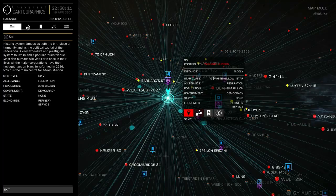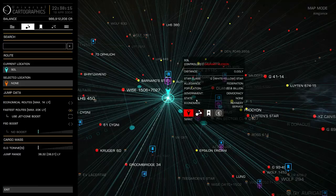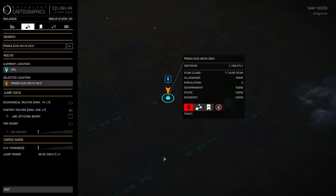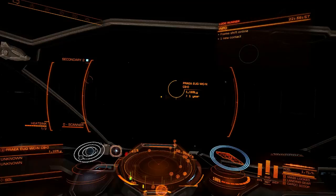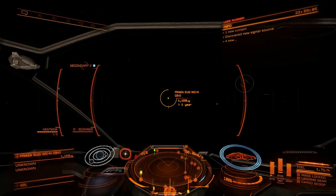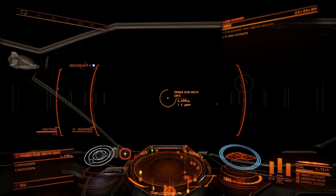Next, you're going to go to your map and put in this solar system: P-R-A-E-A space E-U-Q space WC dash N space C9 dash 0. That is the numeral 0, not the letter O. Search for that solar system, select it — do not plot route, just select that solar system. You'll see a marker. Aim your ship at that marker as precisely as you can, though it's a really tiny target, and go up to full throttle.